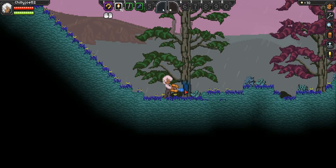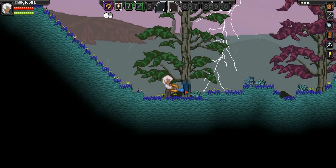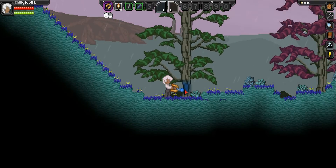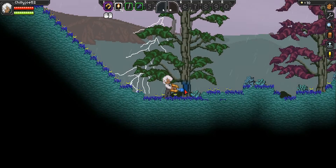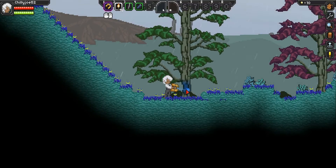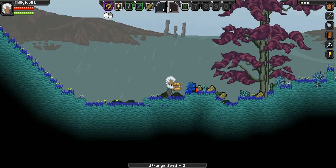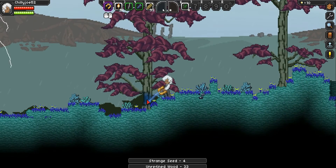Oh, it's storming too. It looks like a forest planet — it's good, at least it's not corrupted. On my other character it was a corrupted world and everything just caught fire and it was a disaster. This looks like a pretty good first little planet. Alright, lots of wood. There we go, get some more wood.